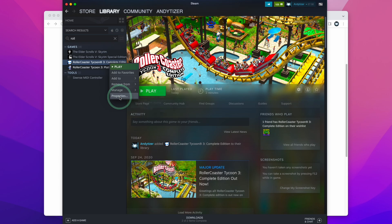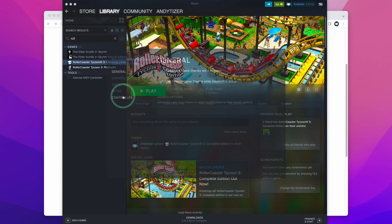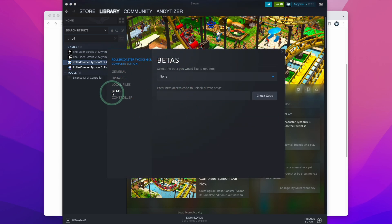Once the game is installed, control-click on the entry in the library and then click on Properties. Find the Beta section, click on it, and enter the beta access code, which is the word "AppleSilicon" as one word. Then press the Check Code button and click the blue button to opt into the beta.